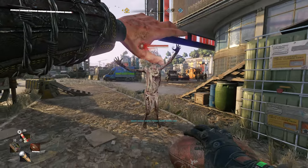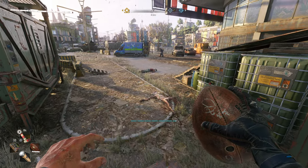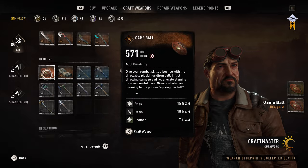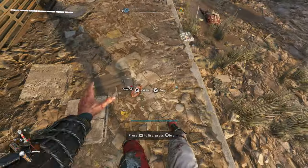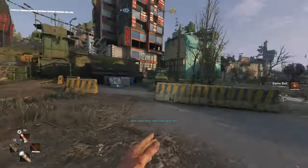The main selling point of this bundle is the American football melee weapon called the Game Ball. It's a one-handed blunt weapon — you can look on screen to see how much it costs to fully upgrade it. When fully upgraded, it doesn't do a lot of damage and has no mod slots. But the fun thing is that you can throw it, and when you throw this weapon you get a little speed boost, so you get to run pretty fast for a short amount of time.